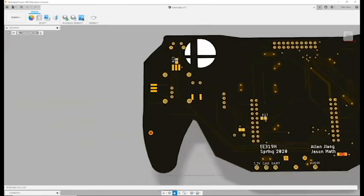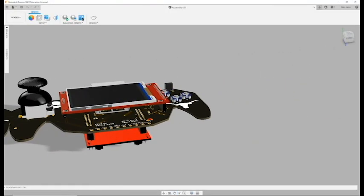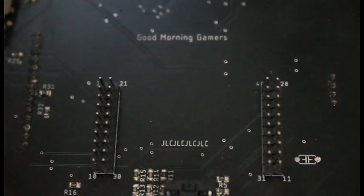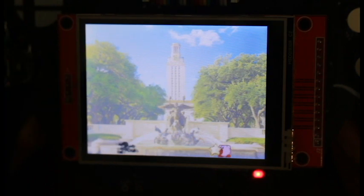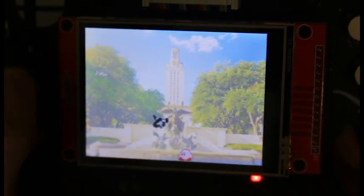The hardware is mounted on a custom PCB, which was designed in Eagle and modeled in Fusion 360. It contains an 8-bit DAC, three buttons, two right angle buttons, a joystick, triggers, and header pins for the TM4C, a ribbon cable, and an LCD screen. The LCD screen we chose to use is an ILI9341, a 2.8-inch 320x240 pixel display, which we wrote a custom driver for.